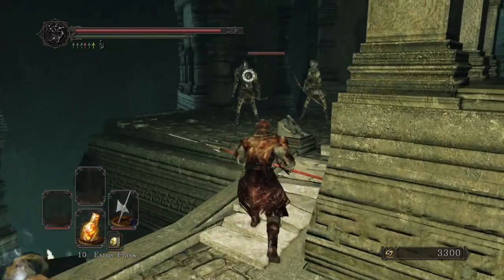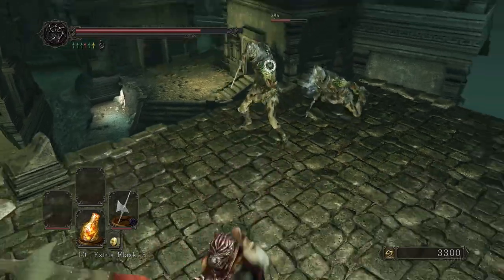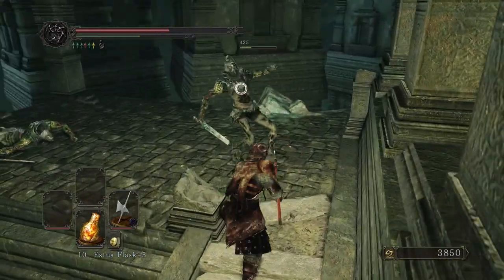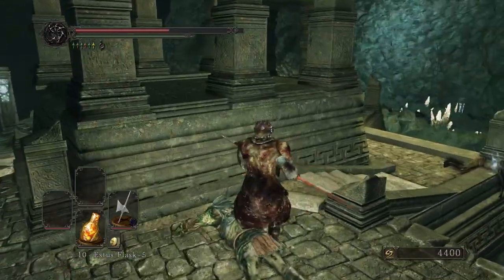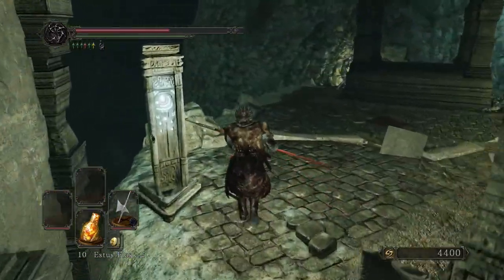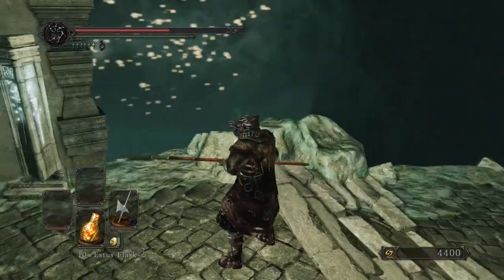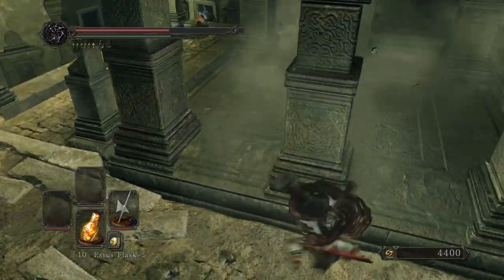Peek-a-boo! Yeah, these are interesting mechanisms — there's a lot of stuff you could do with them. Right on top, go down, use them as elevators, use them as cover, use them for enemies. Let's ride this one down, see where it goes.